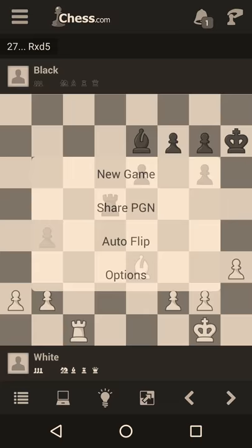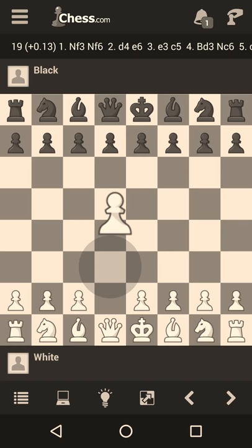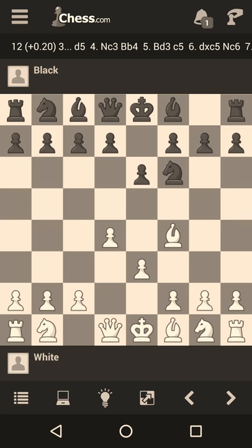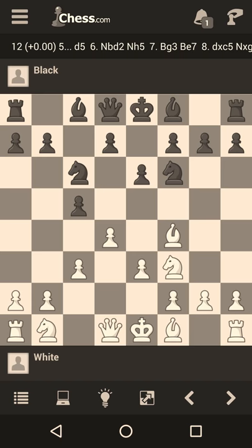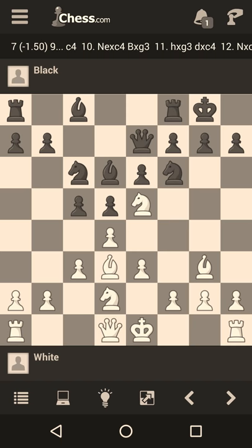Now I'll show you the third and last game — one of my favorite London system games. It's hard to believe such a natural-looking game can be deemed dubious, but strange things are possible. The game started with d4, Nf6, Bf4, e6, e3, c5, c3, Nc6, Nf3, d5, Nd2, Bd6, Bg3, castle, Bd3, Qe7, Ne5, Nd7.